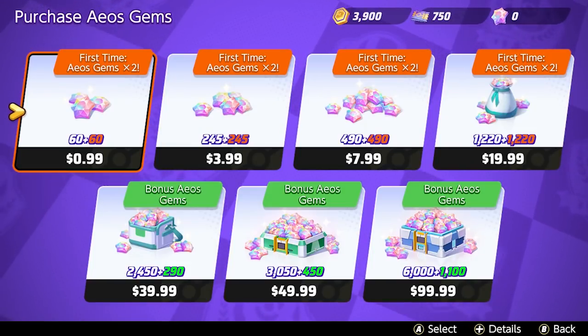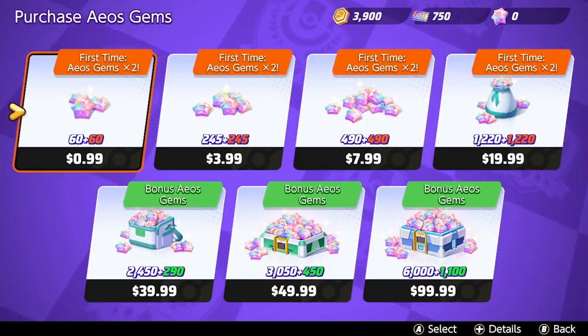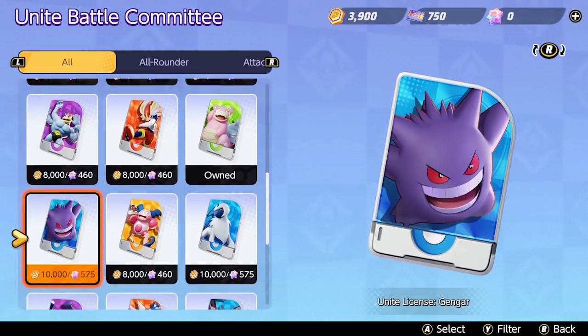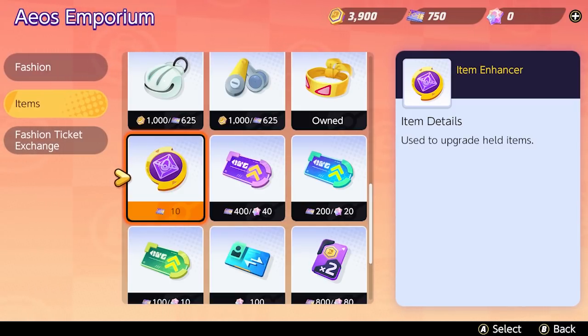But what if you want to grease up the wheels with a little real-life money and get everything faster? That's where EOS gems, the battle pass, and energy rewards come in. The most straightforward purchase would be EOS gems. For a few hundred of these premium gems, you can purchase any of the playable Pokemon, freeing you up to spend your EOS coins on battle items instead, and then put all of your EOS tickets toward item enhancer tokens. If you want to spend as little real-life money as possible to accelerate your game progress, this is how I would recommend going about it.